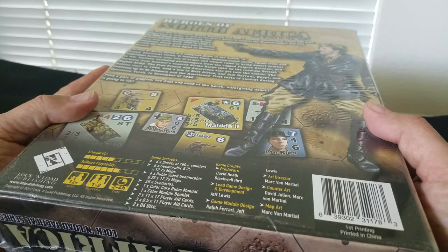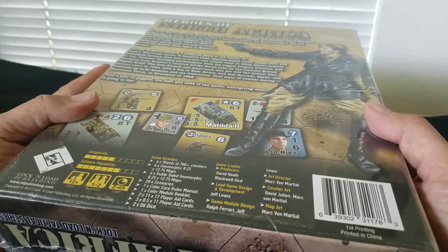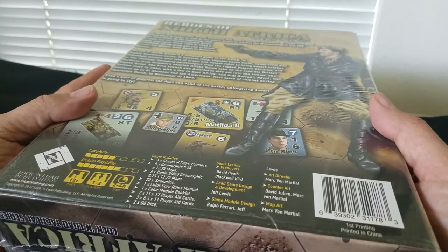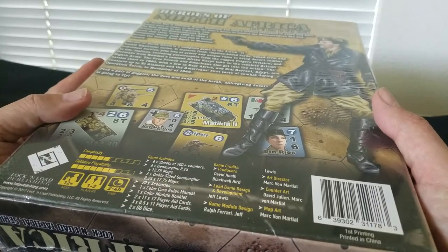And 'double' is spelled D-U, not D-O-U, but we'll let that slide. 20 scenarios, a bunch of other stuff - books, charts, aids, more charts, more dice, more things. Awesome, right? Sounds good.